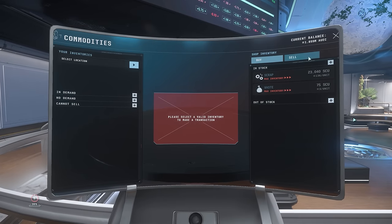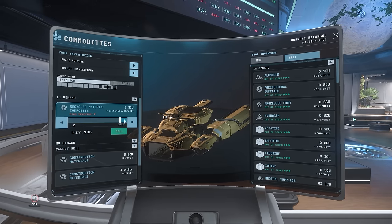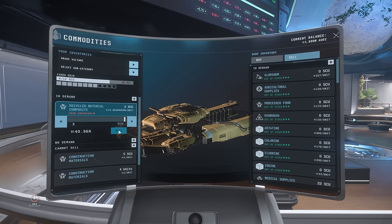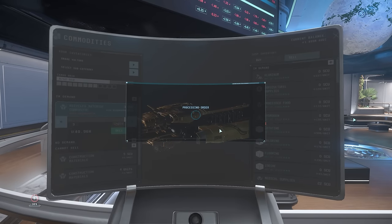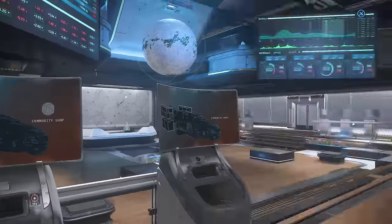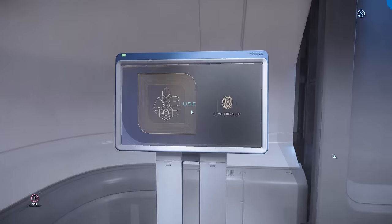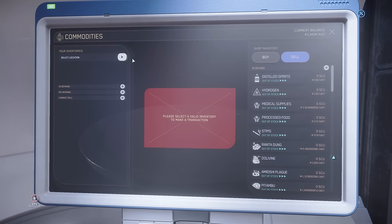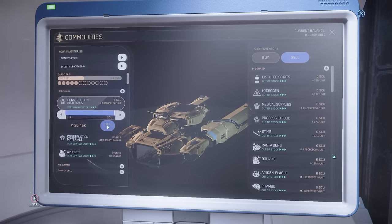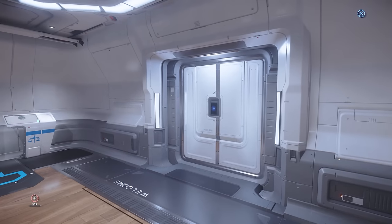Fingers crossed it works — there have been a few bugs of late trying to sell stuff. Oh, they are taking it — 40 grand there. 13,654 per unit — that's not bad at all, we'll take that. Lovely. Unfortunately they're not buying construction materials — we could maybe try the admin office. Let's try and sell the construction materials and see if that goes. It does — wonderful! 30 grand there as well — not too shabby. So we got 70 grand in total there. I'll take that.